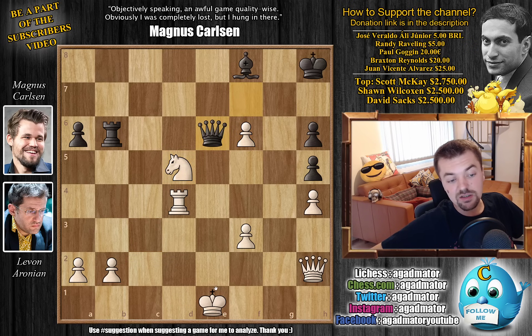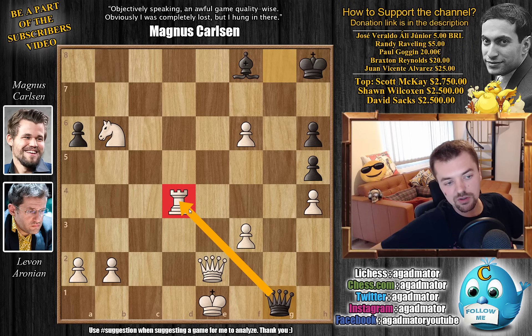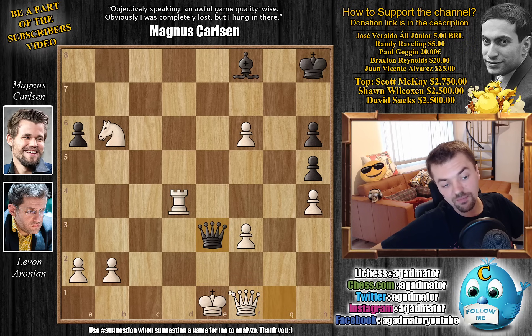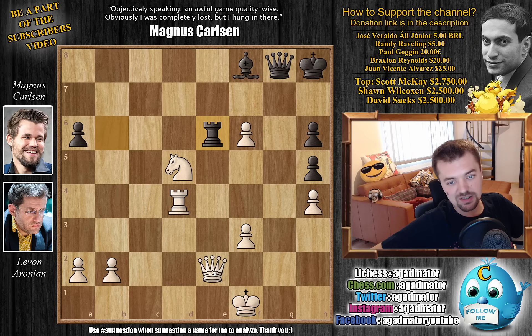We have Queen to E6 by Magnus with check, Queen E2 left — Levon offers a Queen trade, and Magnus declines it with a beautiful resource: Queen to G8. He offers the Rook on B6, because now if you capture the Rook, he has Queen G1 check, which connects with the Rook but also with the Knight. Here Levon would have to accept a draw with Queen F1 and Queen to E3 check — you cannot go King to D1 because the Rook falls with check and you also pick up the Knight, so Carlsen would be just winning. So Levon would have to accept a draw by threefold repetition after a series of checks. After Queen to G8, Levon sees the Rook is off limits and goes King to F1, but now Rook to E6 — Magnus now attacks the Queen.